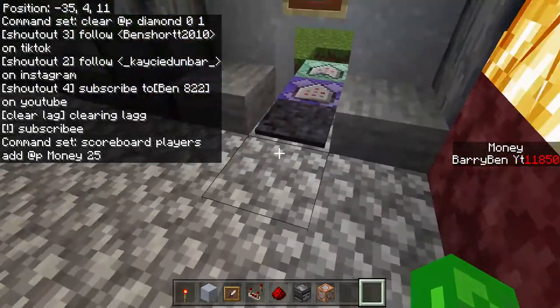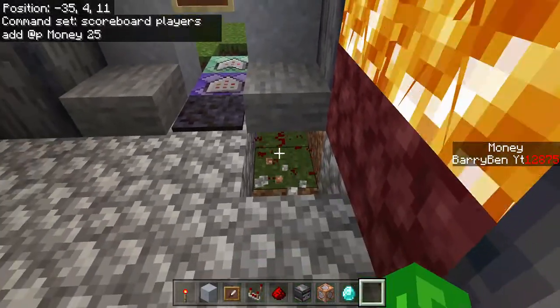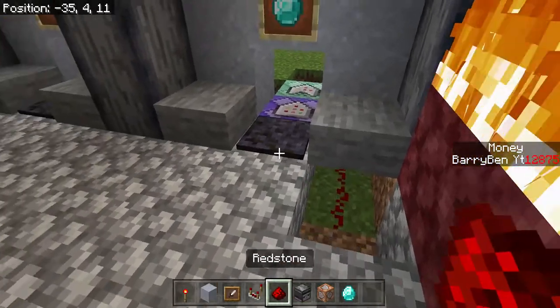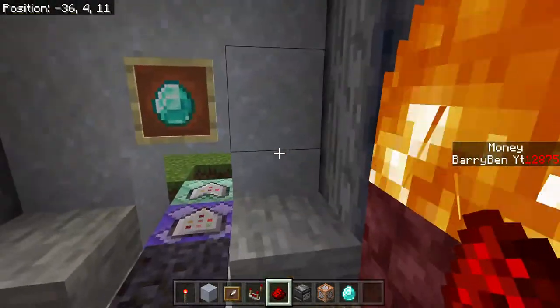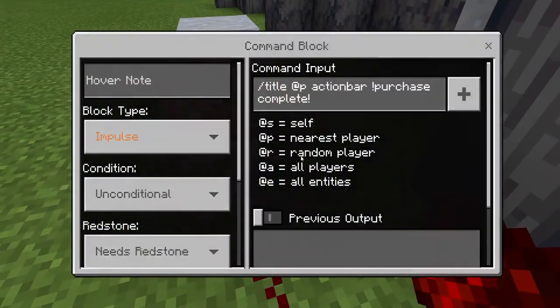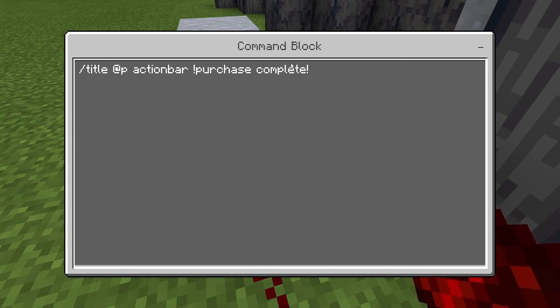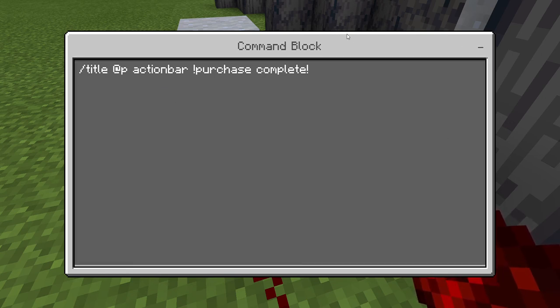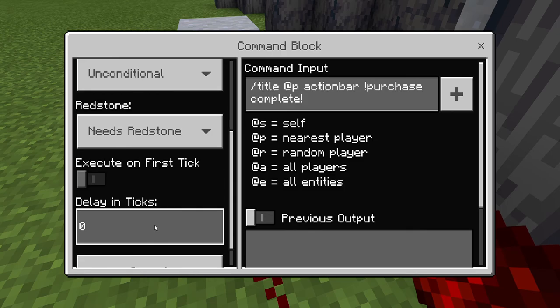If you want to say when you have diamonds, you want to say 'purchase complete' — right by the pressure plate, you've got to have some redstone right by the pressure plate, and the redstone goes here. This is what you have to type in the command block: all normal — purchase complete, or whatever you want. This can also be used as a repeat, and you can do it above your inventory bar: title, action bar, purchase complete. Impulse, unconditional, needs redstone, and 0 ticks.